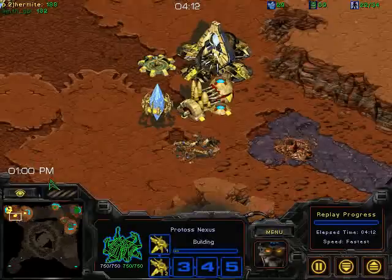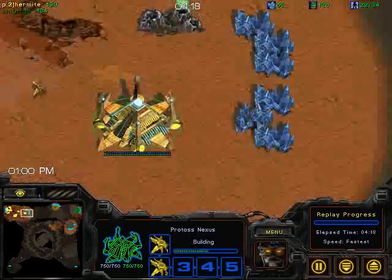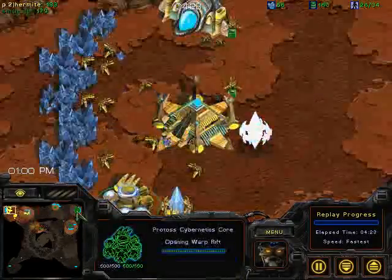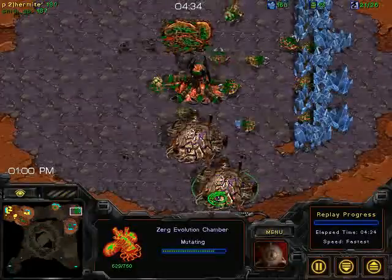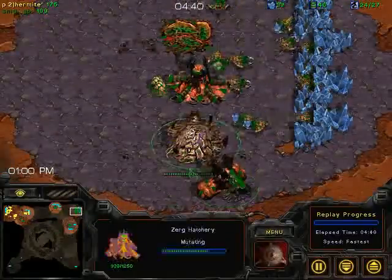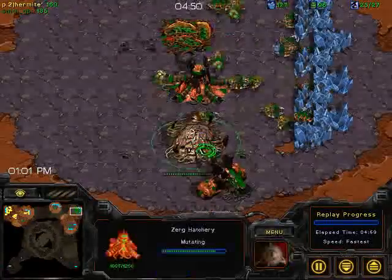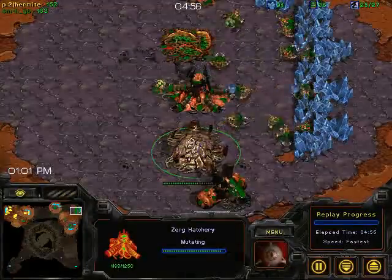The Hydras have high ground they can walk on and snipe cannons. Also, Hermite unfortunately is not transferring probes — not sure why exactly, but he isn't. That is a little bit of an error. Now he's finally transferring. Getting himself a Core at the usual timing. An evolution chamber is going down for GB — I still assume he's going for 4-hatch Hydras, which means he should be putting down a den.